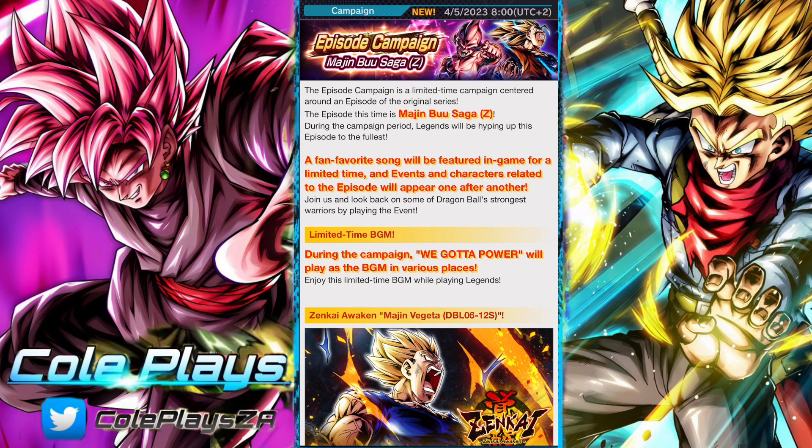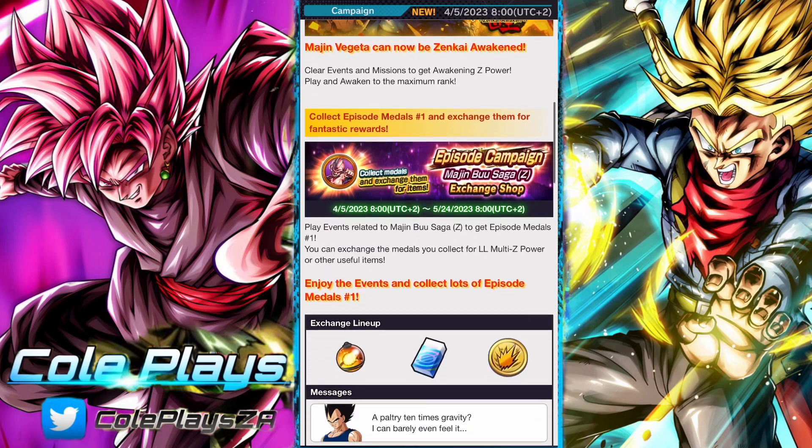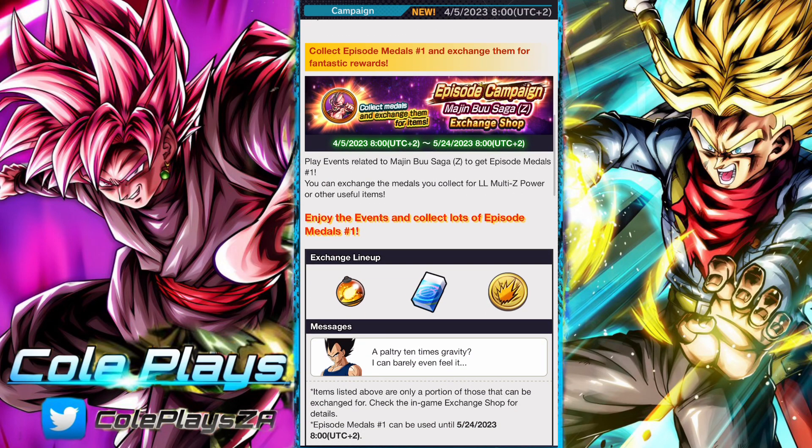If you're used to Legends by now, I think it's stock standard every campaign — they bring out some kind of medal that we can farm to grab 100 Legends limited power, which is okay. I think the grind for it is sometimes a bit monotonous, but it seems like it's a standard thing now. In this case, it's the episode medals.